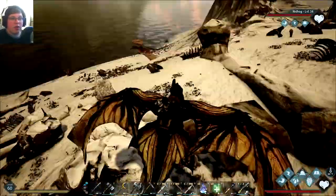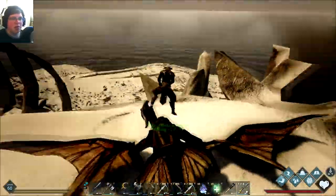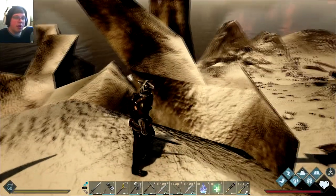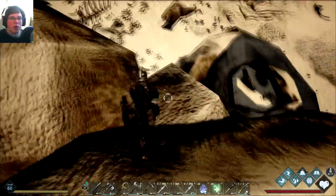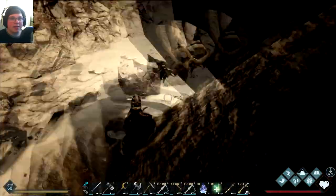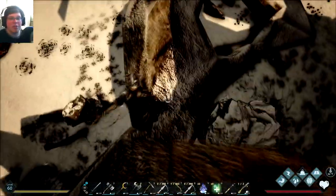If you guys remember a couple of episodes ago — I think it might have been last episode when we first saw the Infernus dragon — it's actually right in the same spot. What I'm going to be doing is leaving my nidhogg up here on the skull, or bones or whatever, because nothing can get to it. The only thing that could kill it is the Infernus dragon, but of course I'll be taming it, so it's not going to be able to get up there and kill it.